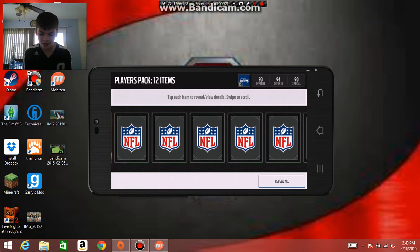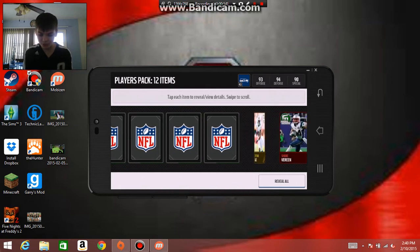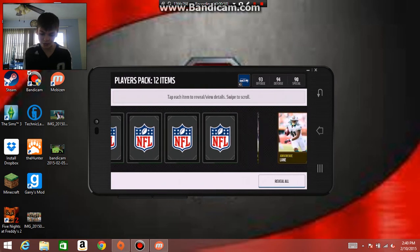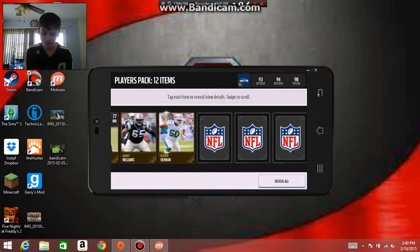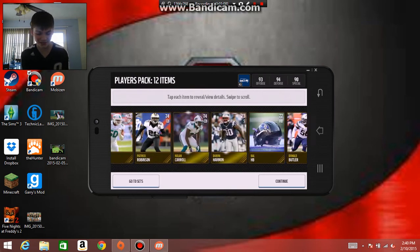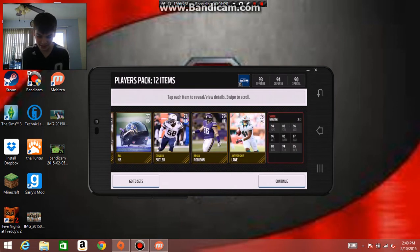I don't know how much we can get out of that, but that's pretty good. So far we got one elite, which I will take. It is pretty easy to get elites from these packs. Oh — Baltimore halfback number zero, that's actually funny. One elite — let's check out this guy's stats.